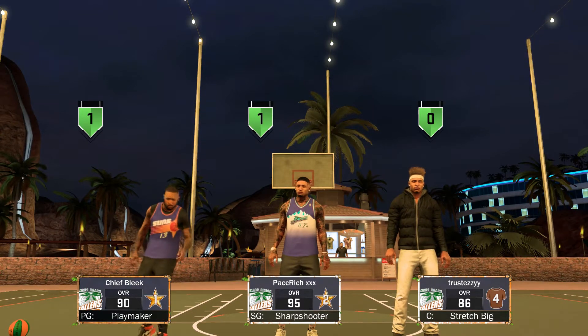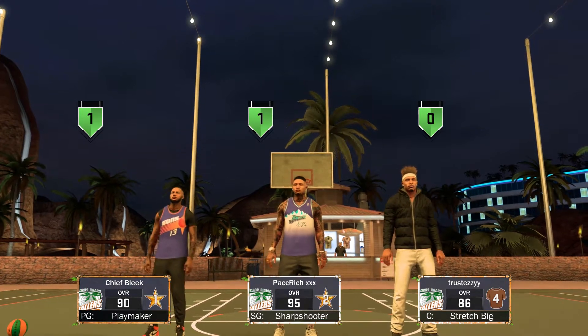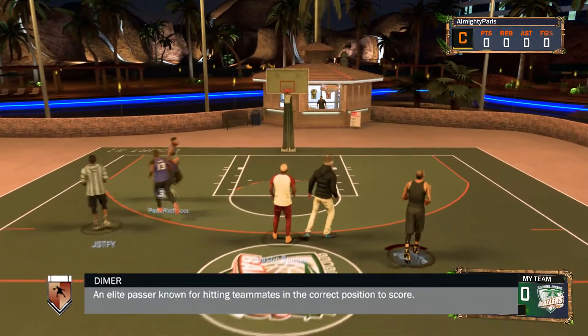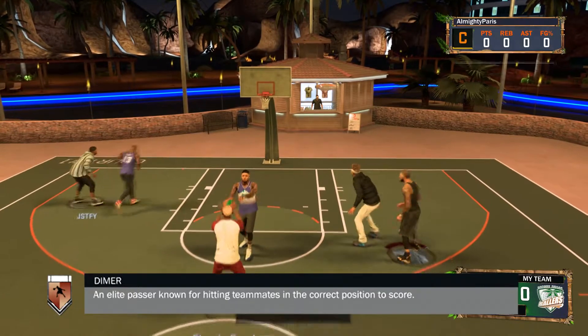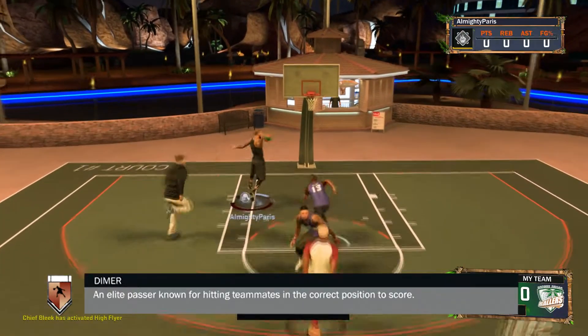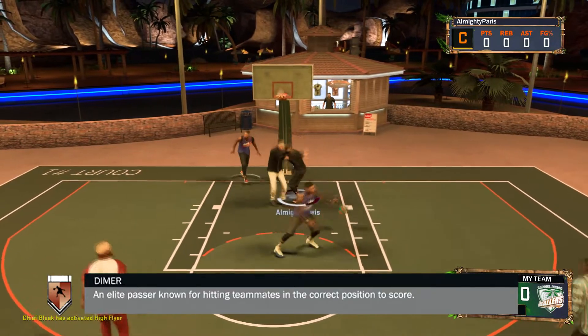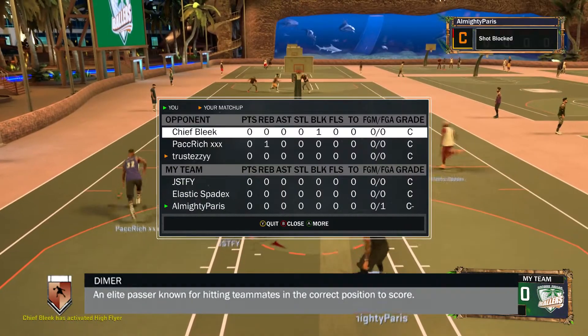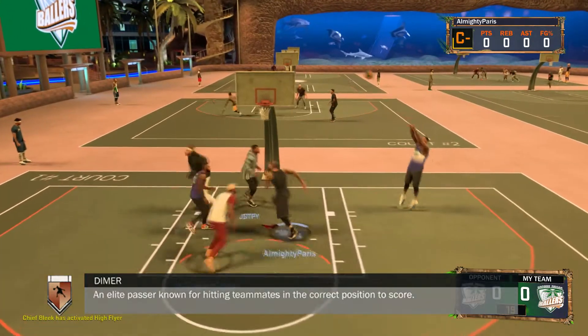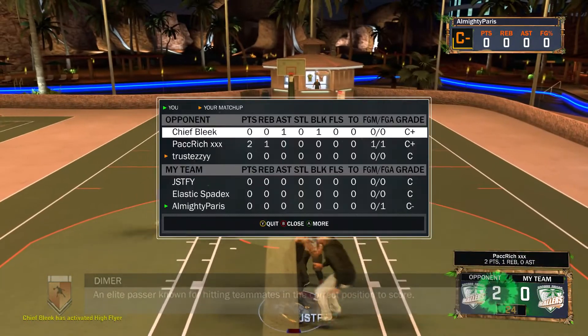So first I'm about to be talking about the playmaking badges. The first one that you will want is Dimer. Whether you play Park, Pro-Am, it doesn't really matter — Dimer is good for any of that. It just makes it easier for your teammates to score after you pass it to them. It doesn't matter if it's bronze or any higher, it's gonna help no matter what.